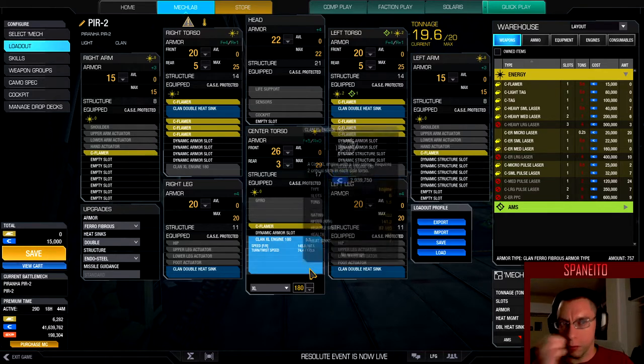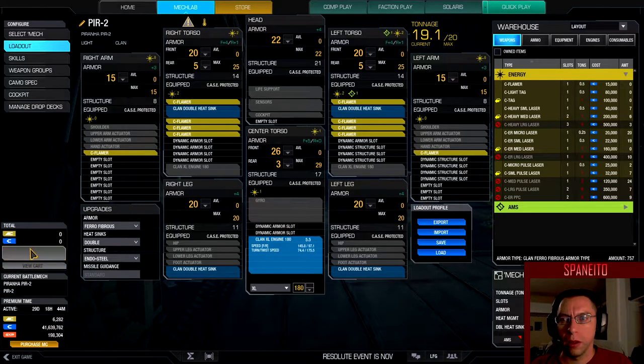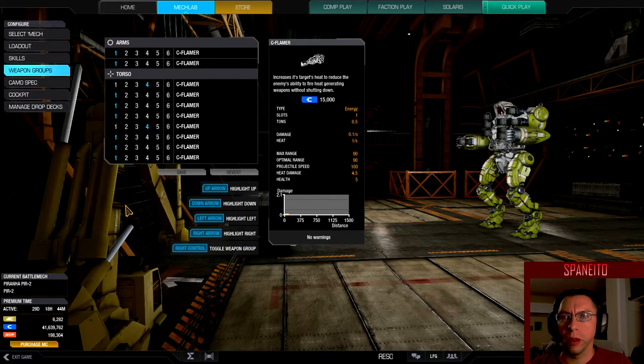I don't want to buy another flamer, we'll just take it on the center torso for right now. We're gonna save it right there. Alright, so we're gonna go to weapon groups - as you can see I've got a whole ton of flamers here.